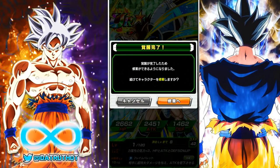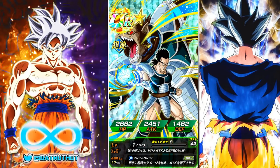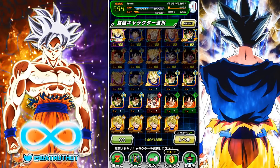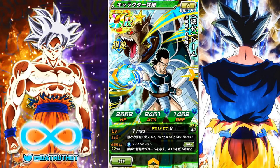On the giant category team, Tora has an added ability where he can heal based on how many giant category members are on the team. I'm going to use him on the pure saiyan team, which is just a much better team. The only thing we're missing by doing that is his healing, but it's not really that relevant to show in today's video.